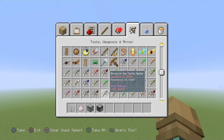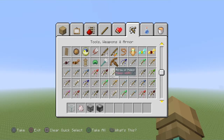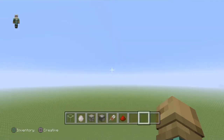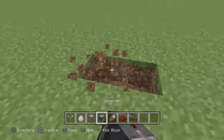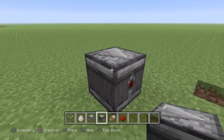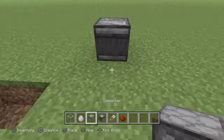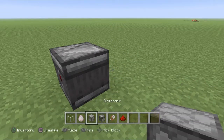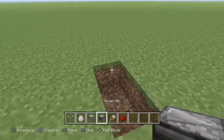You're also going to need grass for it to work, and shears — here are the shears — and redstone. So this is how the observer looks. The part with the face is where it sends a redstone signal. If you place a block or break it, it sends a redstone signal.